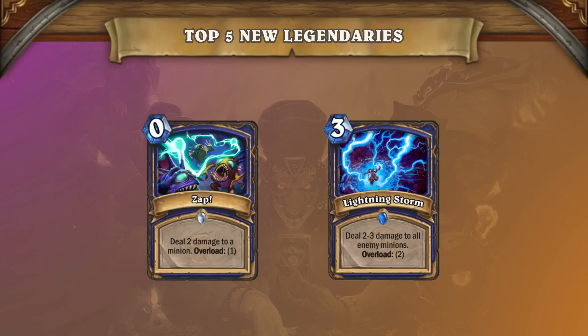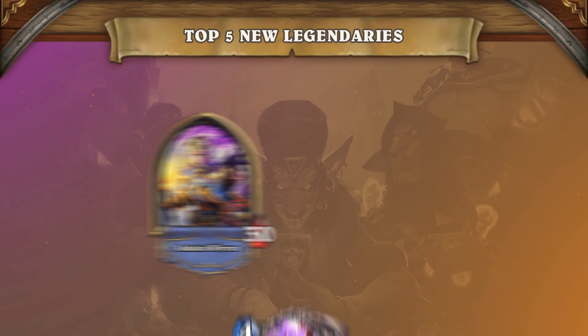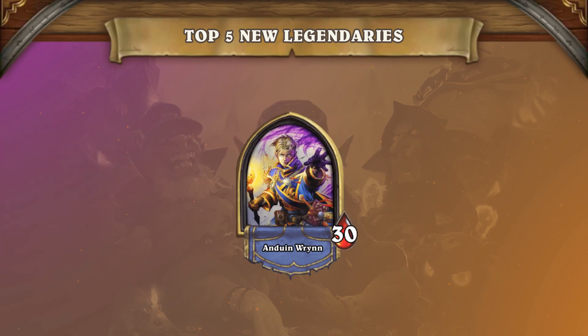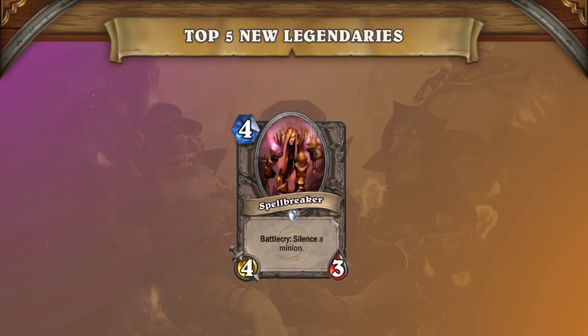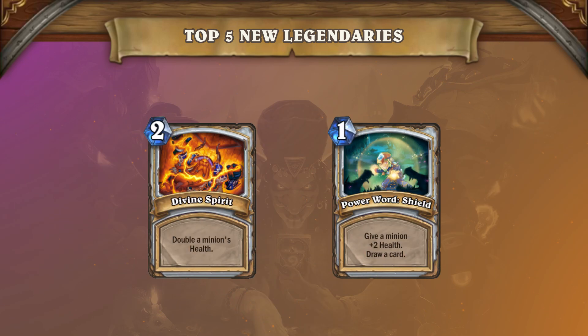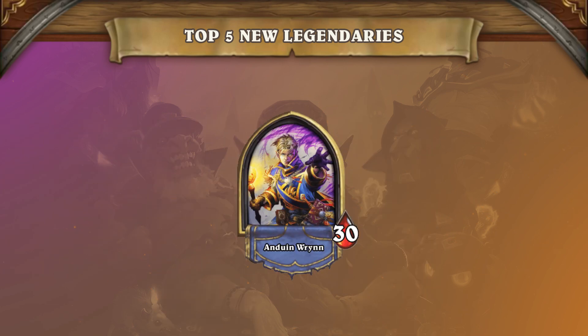Next up we have a new Priest legendary, High Priest Ahmet. It's no surprise that Priest has been in a rough spot during the last few months, but with the new Saviors of Uldum set we might also be seeing the Savior of Priests as well. The class has received a lot of good cards from this expansion, and High Priest Ahmet is one of them. It's a decent-sized body for only 4 mana that will need to be dealt with almost immediately because of its effect. If you manage to keep it healthy and it doesn't get silenced, it can pose a large threat. Once comboed with Divine Spirit or other health-buffing cards, the results can be game ending. Regardless of which Priest archetype ends up being seen in the upcoming meta, this card will definitely be very present.